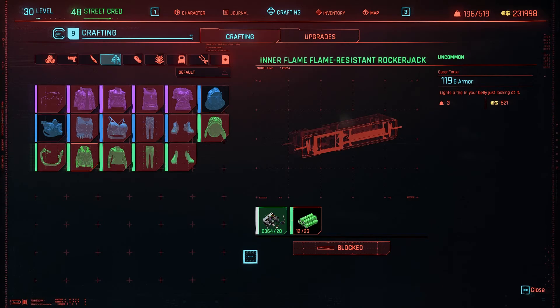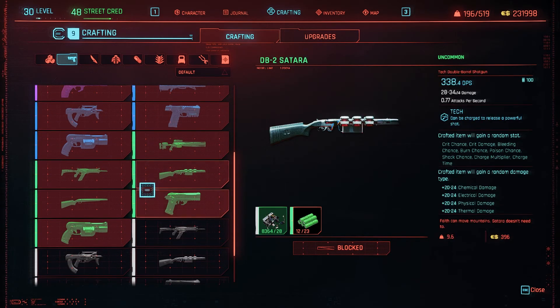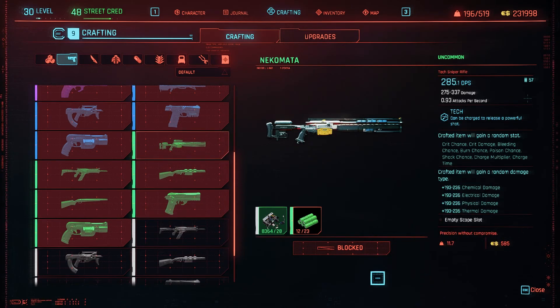The armor item in particular is called the Inner Flame Flame-Resistant Rocker Jack, and it currently sells for 621 eddies per sale at my crafting level. The weapon we're actually focusing on in this video is the Nekomata sniper rifle, which currently sells for 585 eddies. As you can see, it's just slightly less than the Rocker Jack, but you don't have to deal with the issue of also storing all your armor.